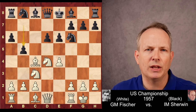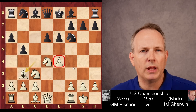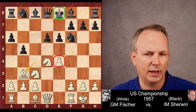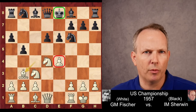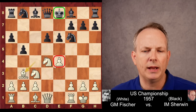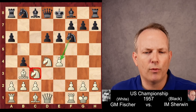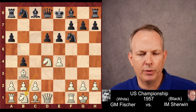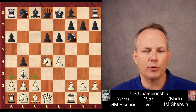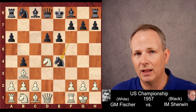Fischer castles, and now B5, gaining space but also hitting that bishop with tempo. Fischer plays the bishop back to B3. The most vulnerable point in Fischer's position is the pawn on E4 — black has something of a vulnerable king and hasn't castled yet, while white has a lead in development. Black is aiming right at that E4 pawn. If he could dislodge the Knight on C3, the pawn would become undefended. So he plays B4, and the most common move these days is Knight to A4, but Fischer plays the Knight back to B1.